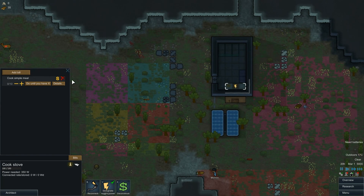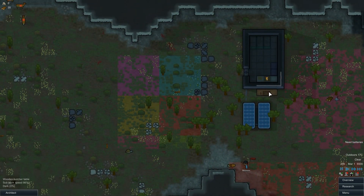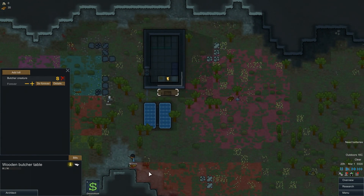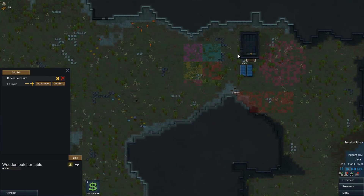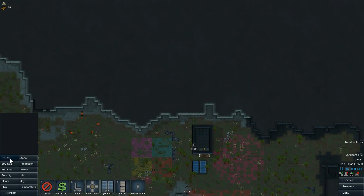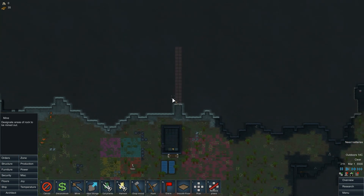I'm going to set up their meals — once they get power they can start cooking. You also have to set up the bill on the butcher table so it actually butchers things. I usually just tell it to do it forever — if there's something here, just go ahead. That's the basic beginner setup. The main goal after that is building your base. I'm going to build it in the mountain here. I like having a big room right at the entrance for food storage — let me plan it out.